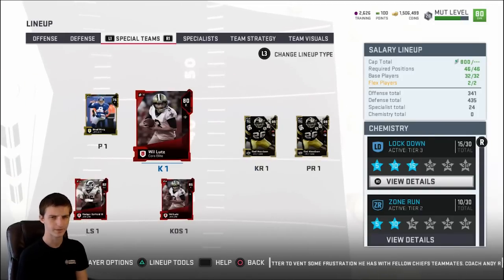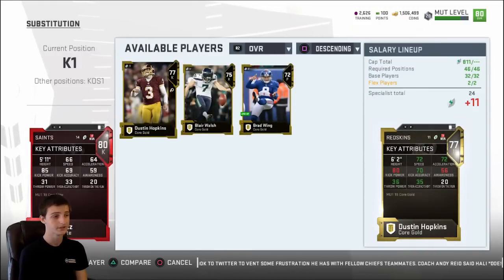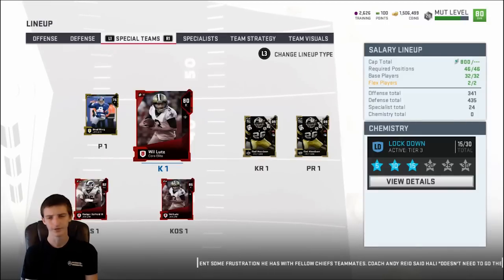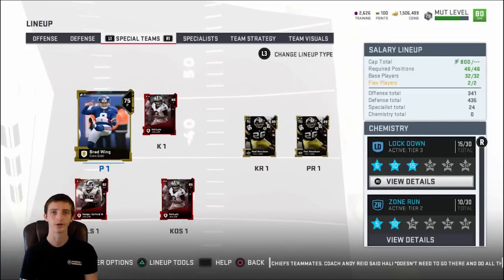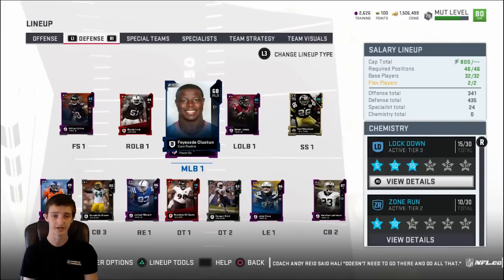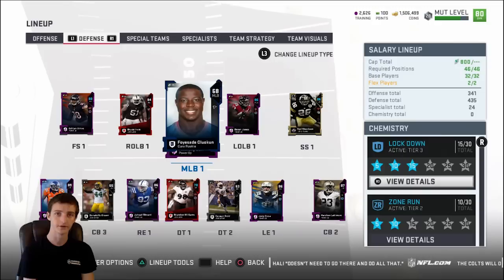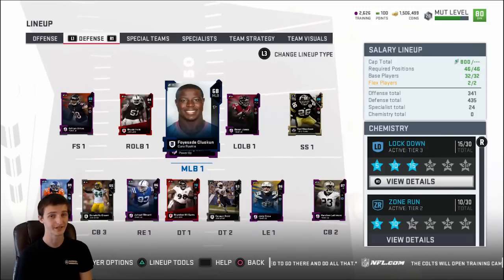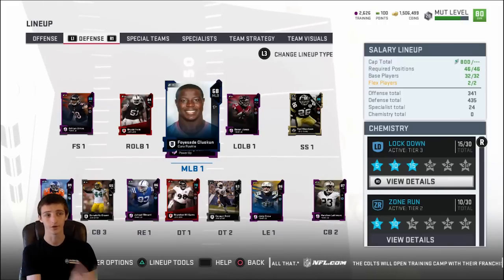For kicker, I'm going with a 14 cap guy with around 85 kick power — he's right in the middle of the road and great value. There's a saying going around about bringing your kicker to the party, but personally I don't feel like I need that. I'm confident enough on offense to move the ball regardless. Upgrading all the way on a kicker costs around 10 more cap, and I'd rather invest that on defense.